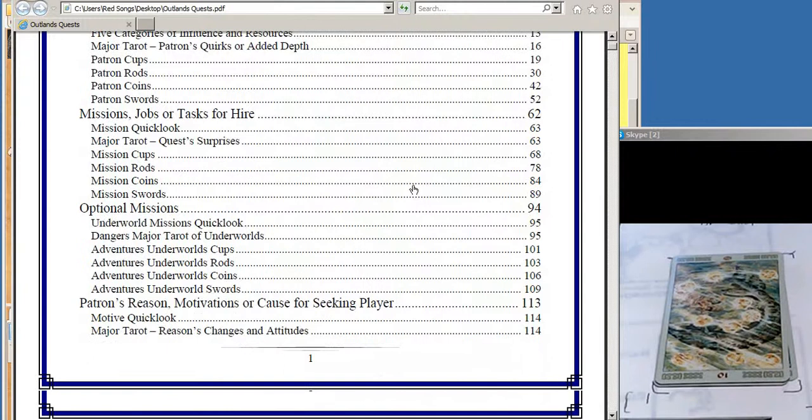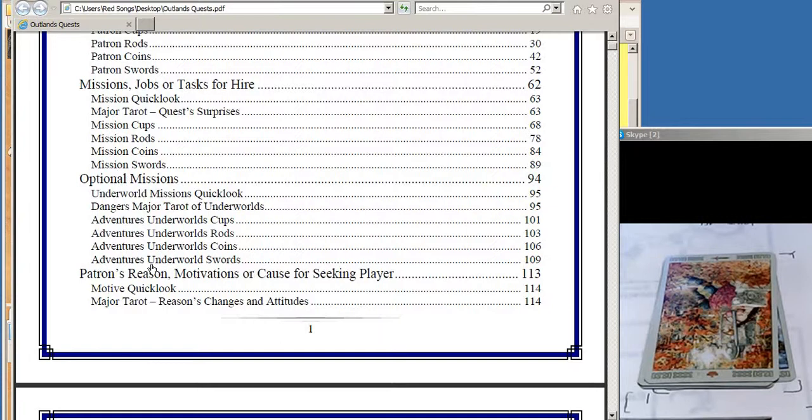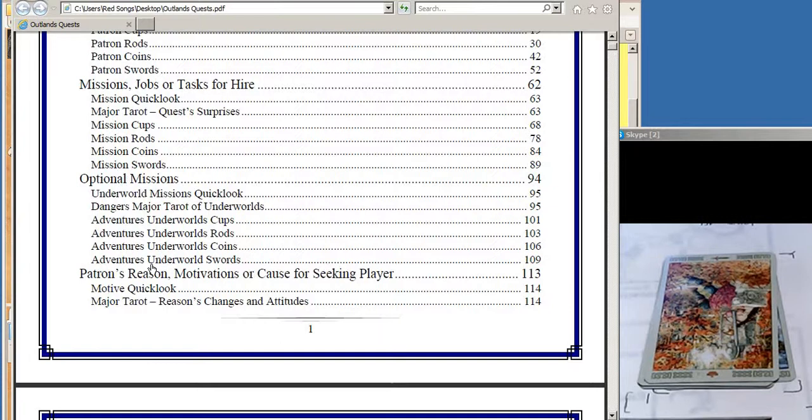That tends to suggest we actually have a mission that may take us into the Underworld. I could reinterpret my mission card as going into the Underworld, or I could flip another card specific to the Underworld. I got a King of Swords - mission in the Underworld. That King of Swords is inverted: we're going to rescue some minor rogue or slightly degenerate creature from more powerful forces. Maybe our patron Rogar was the one who exiled a servant of his - a non-human. In Outlands, non-humans are not like most fantasy games - you basically can take an animal form and put it on a human body. A horse's head on a human body, a servant of Rogar when he was a younger boy, sent away into exile with the Avar Dwarves.